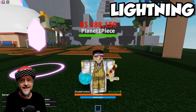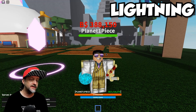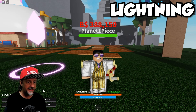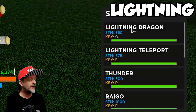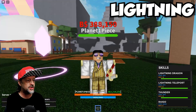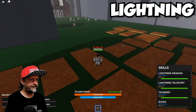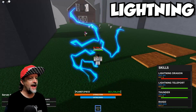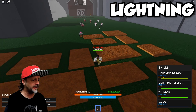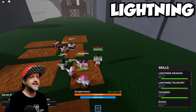All right, this is Lightning — also known as Rumble. I've seen it in action; this is the fruit that Milo has, but I have not tried it yet, so I'm actually pretty excited. Let's give this thing a shot. We got Lightning Dragon, Lightning Teleport, Thunder, and Raigo. Let's go straight over to the guys and do some damage. Lightning Dragon — bam, oh that had to hurt!